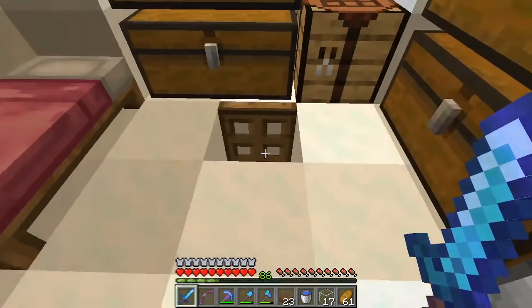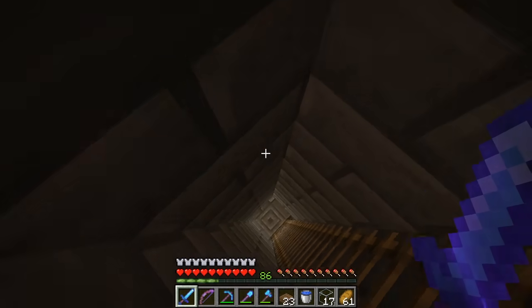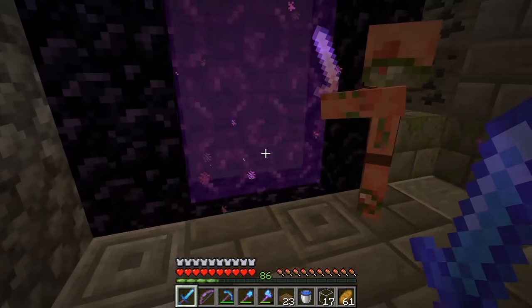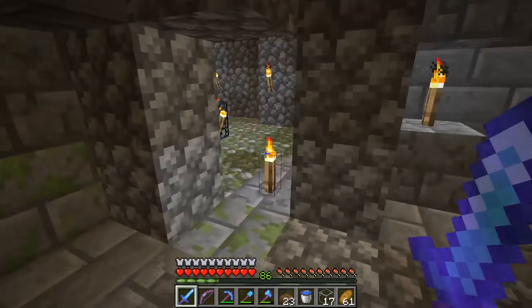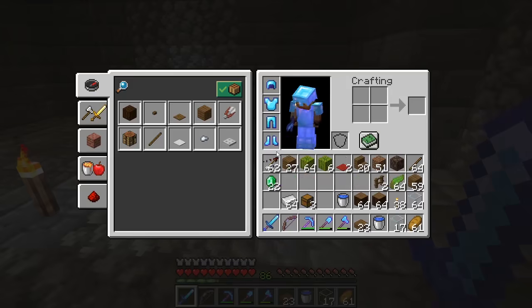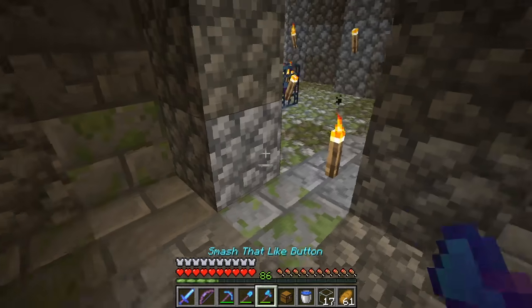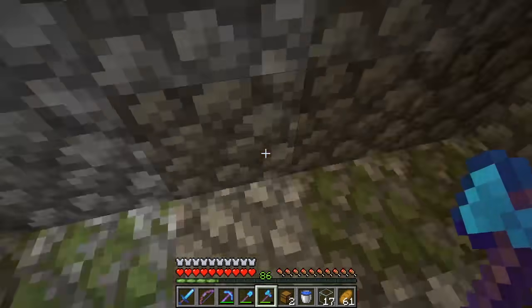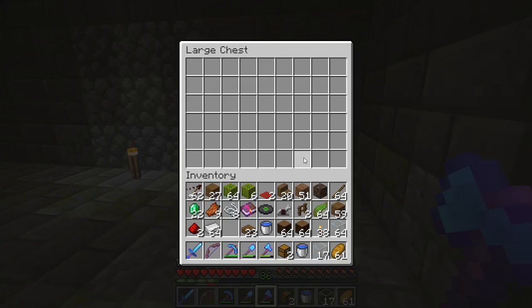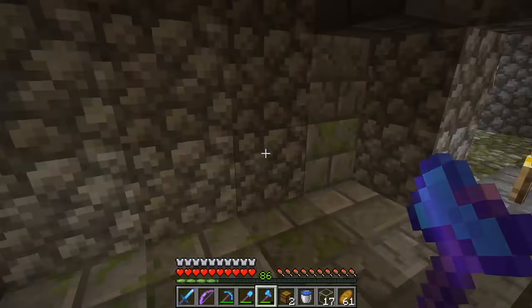Now that I have some kelp, I'm going to head off through the nether and locate my farm. Okay, and we have come to my spawner. To get this started, since I never collected anything from down here, I'm just going to put a double chest over there and break this one so that I can store my stuff elsewhere.